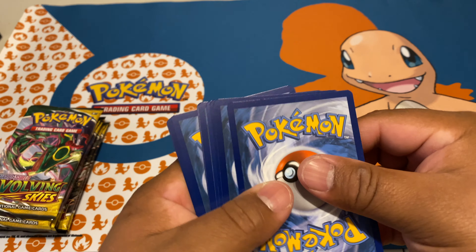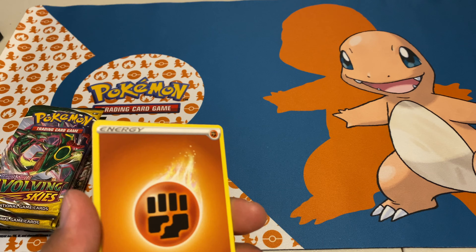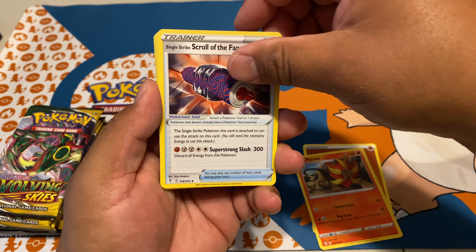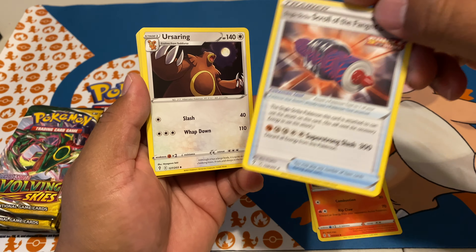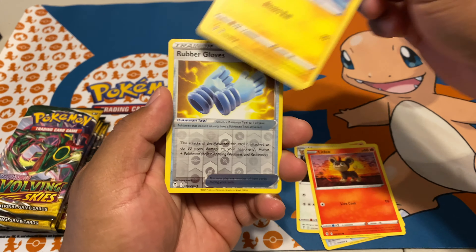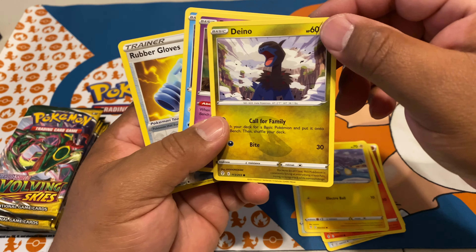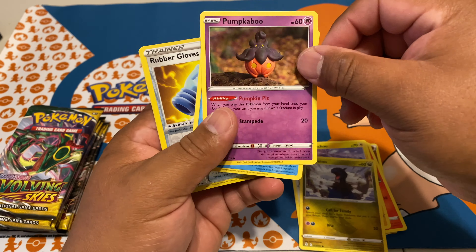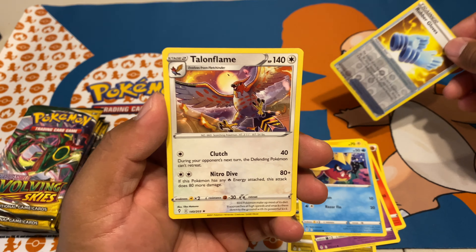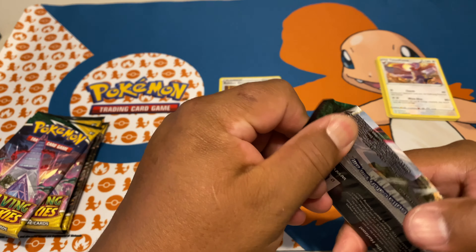Four cards — starting from the energy, fighting already. We have Pyroar, Fang Dragon — that's a really cool looking card — Ursa Ring, Litleo, Chinchou. All the dragon ones have this little mark on the top with the claws. Carvanha reverse holo, rubber gloves, and a non-holo Talonflame — still a good looking card. Rayquaza pack next.